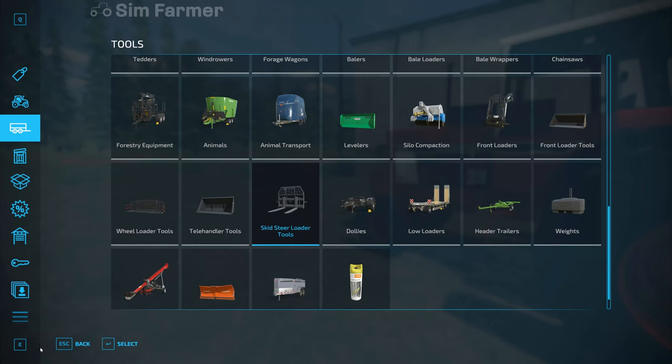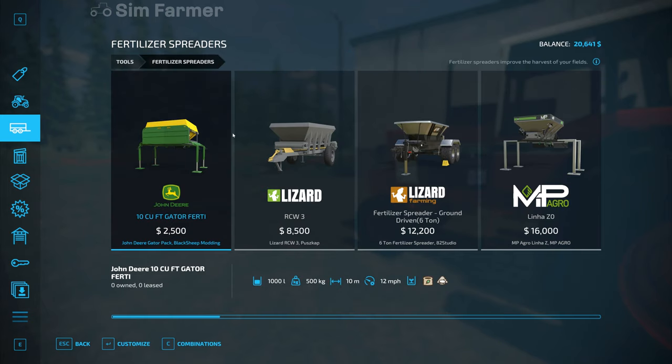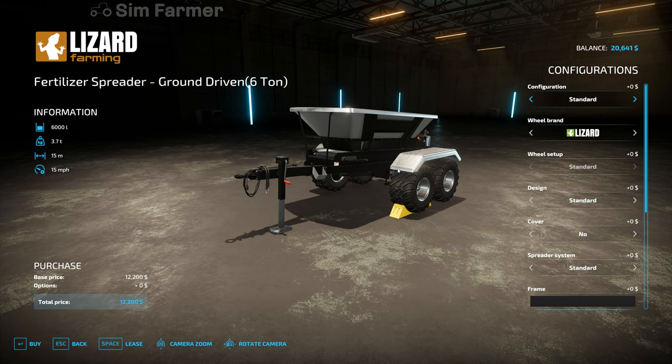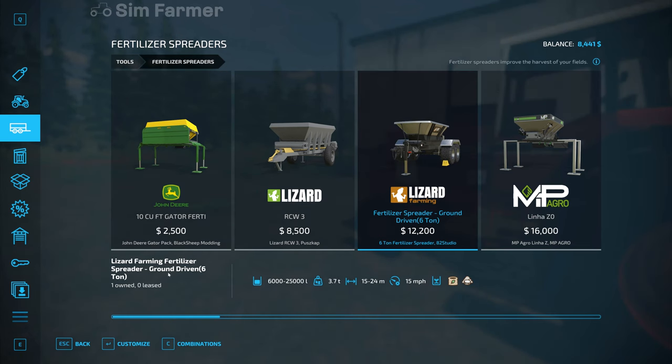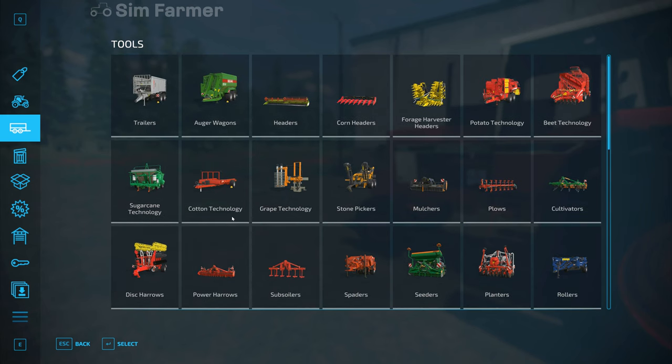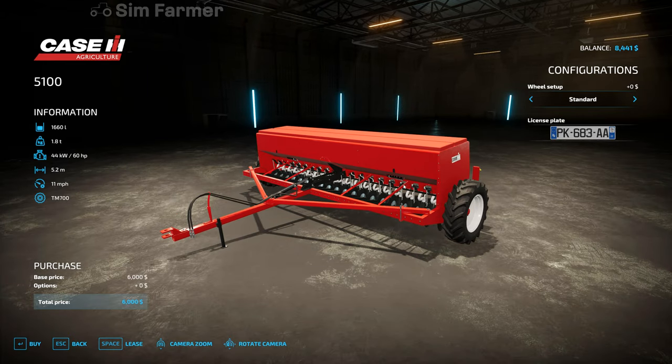I should have really just held it and got the other one anyway. I'm going to keep it standard just to keep the cost at 12,200. So we'll buy that one instead and then we should just about have enough to get the seed drill. We want cedars — I'm going to go for the Case 5100. Again we'll keep that standard, so that's 6,000, leaving us with 2,441. I'm hoping that's enough to get some seed, but I don't think it's going to be enough to get seed and fertilizer.